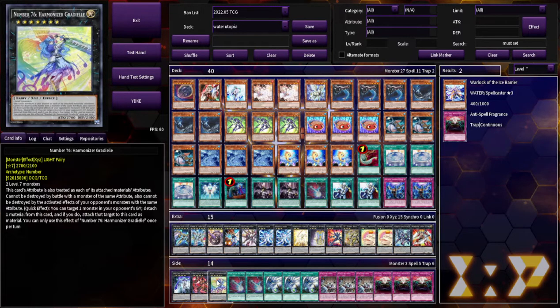This last one is Number 75 — quick effect takes a monster from your opponent's graveyard. Could be good against Despia, just off the top of my head. When they activate Branded in Red, if you could grab it, that would probably be pretty good.